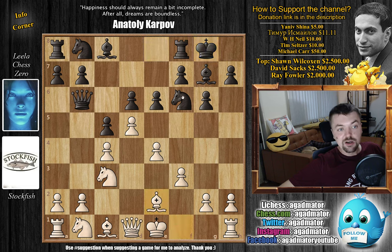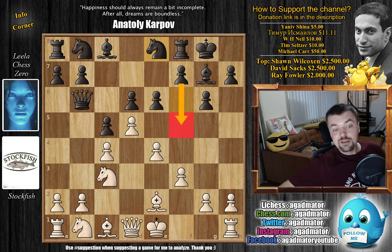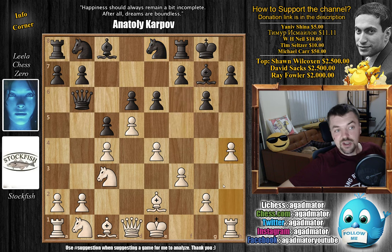We have bishop to e2, and now comes knight to e8. The white king is in the center, so of course Leela wants to bust open the center with f5. We have h4 by Stockfish, and now you can see that really both Stockfish and Leela are pretty much playing with the pawns, not really doing anything with the pieces.